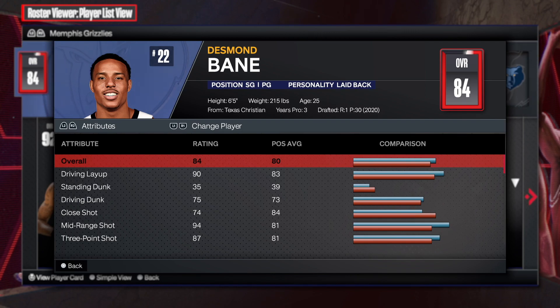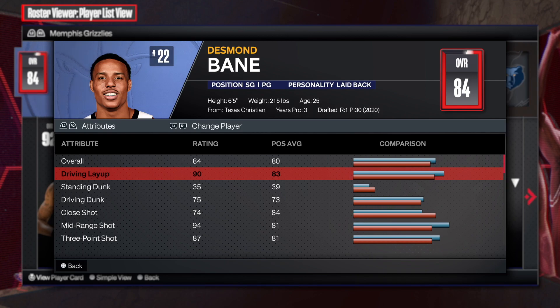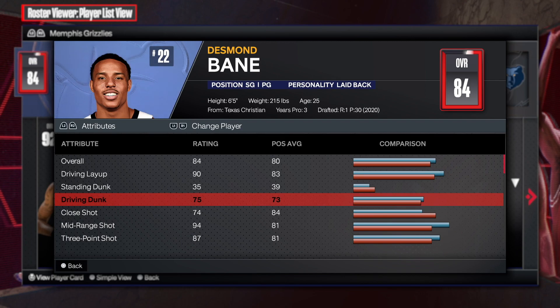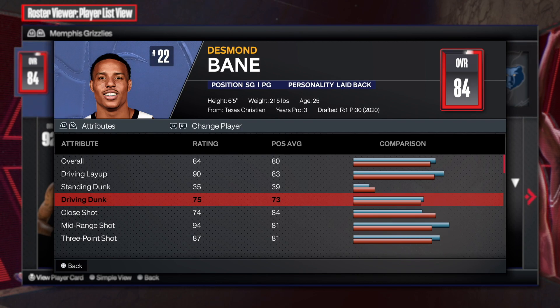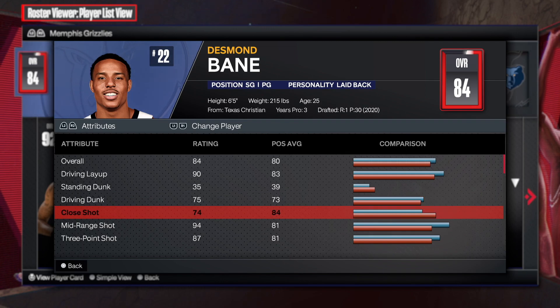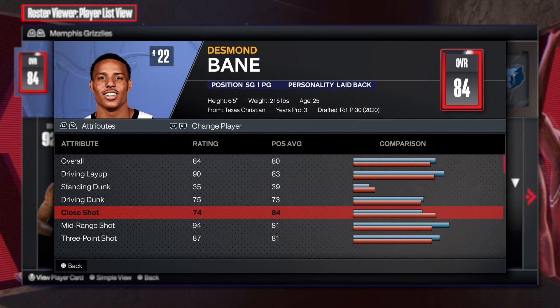As you can see, 90 driving layup — that is absolutely amazing. We already know how great a 90 driving layup is on any build: great animations, great badges. Going 75 on driving dunk unlocks great dunk packages like Giannis, Luca, Klay Thompson, Manu Ginobili, CJ McCollum, and Draymond Green.